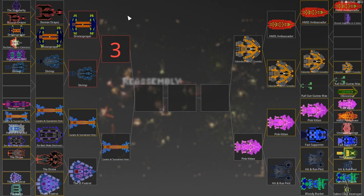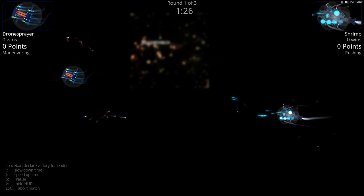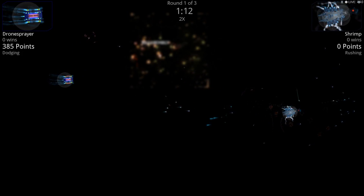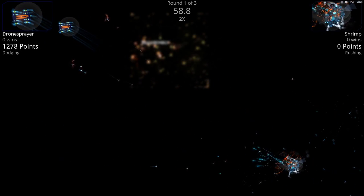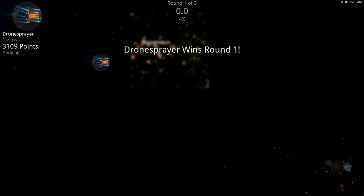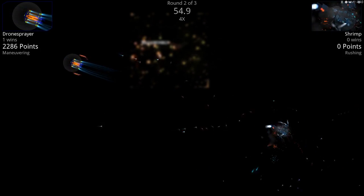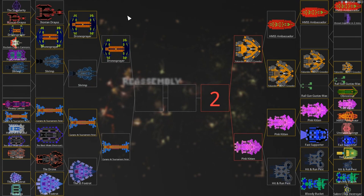Drone Sprayer against Shrimp — Shrimp surprised me last time. Shrimp is all shields but he's fighting the drones. It's really unfortunate because I think if Shrimp rushed Drone Sprayer, Camo 5 — even you would admit you might be in trouble. But yeah, it looks like it's all over. Well done. Camo 5, I hand it to you — hats off. You're using the tools available to you to win these battles.